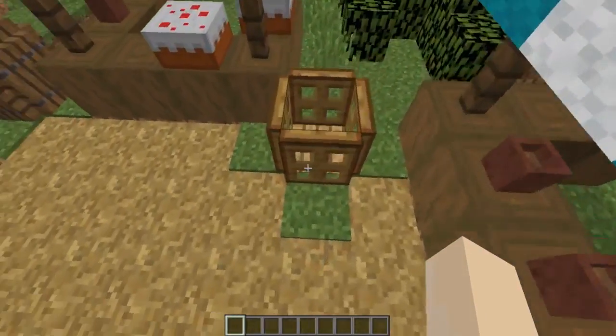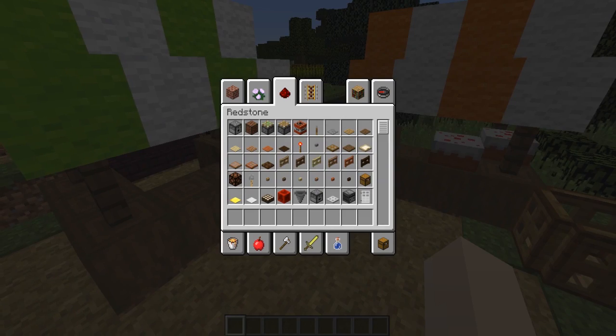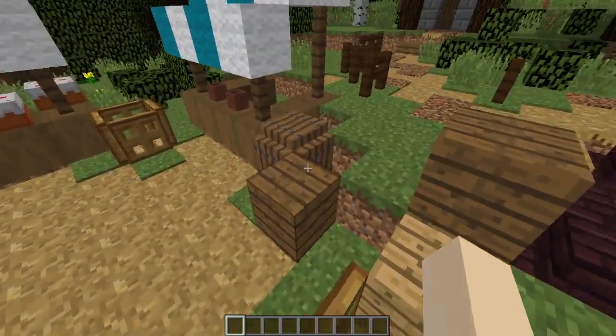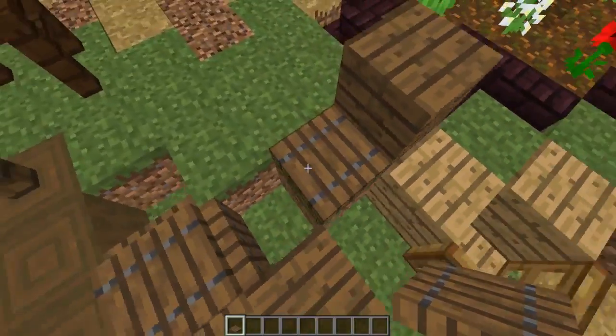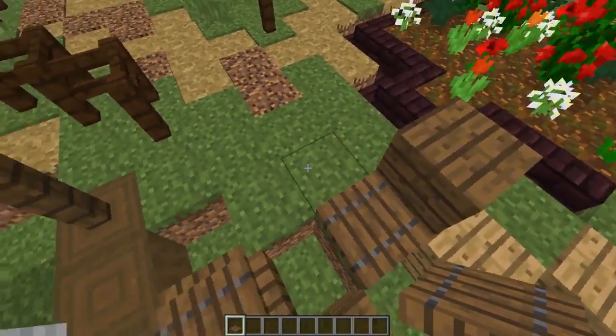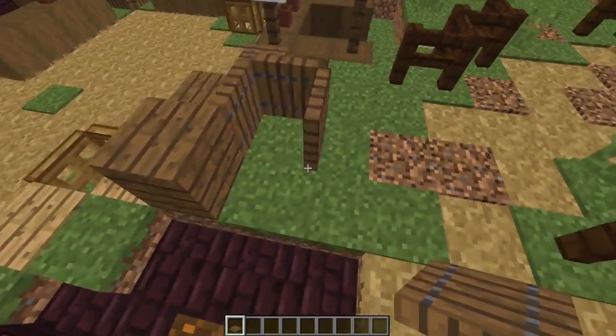If you've watched my channel for a while you'd know that I really like to make baskets and stuff like that with plain oak trapdoors. But now that we have the other ones they're really cool to make barrels and crates and you can make some really cool secret bases in them — no redstone needed. All you want to do is find the block you want to use and just place your trapdoors around there.